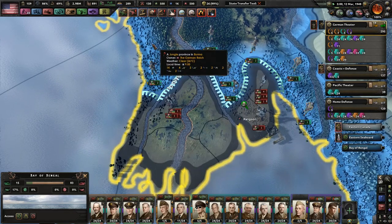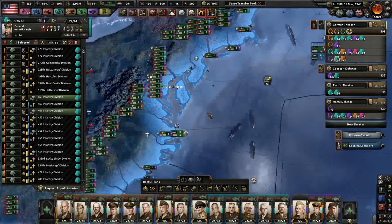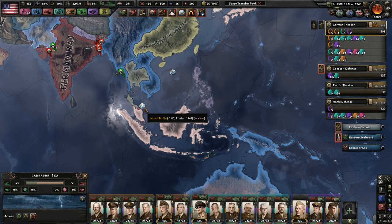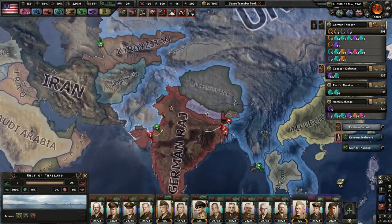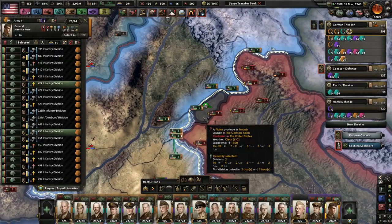The new Mughal Empire has capitulated — very nice, very very nice. The Germans still have a couple of territories down here — that's not good. The Mughal Empire has capitulated. It's probably a dumb idea, but whatever.